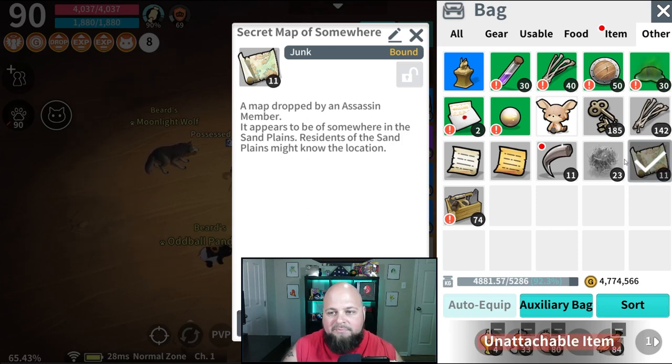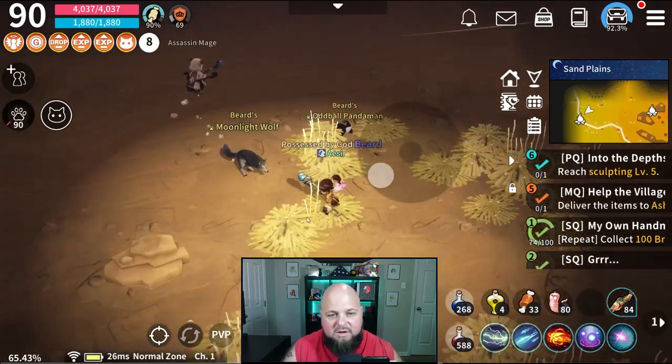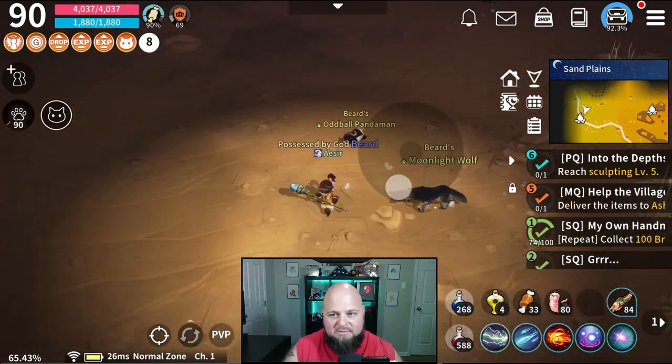It is labeled as a piece of junk, so if you found it earlier you might have already sold it to an NPC. Once you find it again, it still doesn't tell you where to go — so once you have one in your inventory, here's what you need to do.